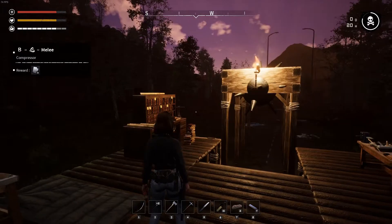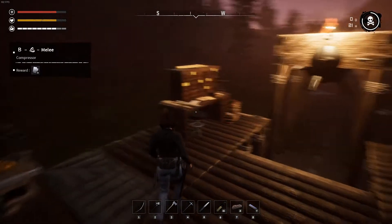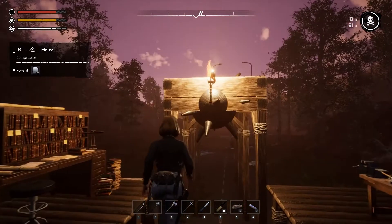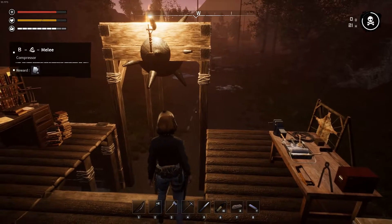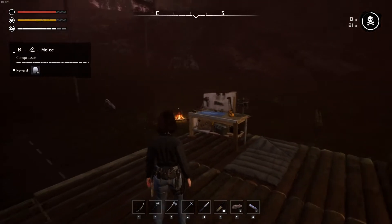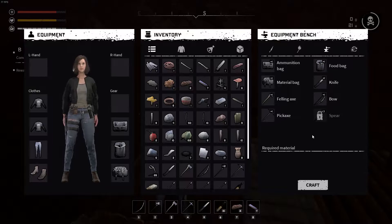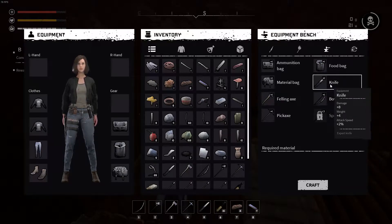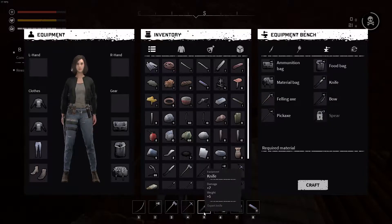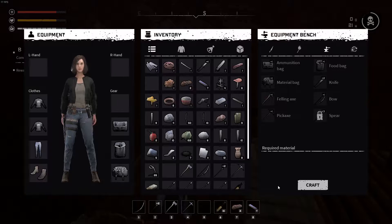Hey guys, welcome back to Night of the Dead. We are about four hours away from our first swarm night. We left our last episode with our pendulum built and we do have one light. I've been watching some videos and saw that we could upgrade our knife — you can get level eight damage plus two attack speed — so that's the first thing I want to do.